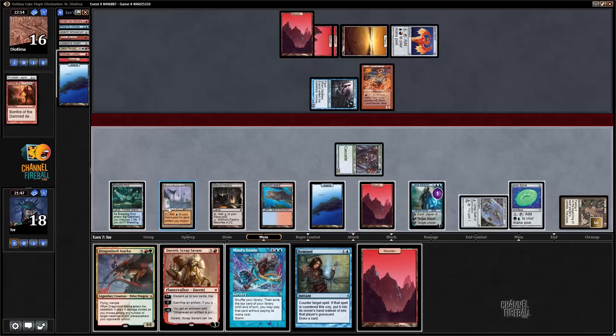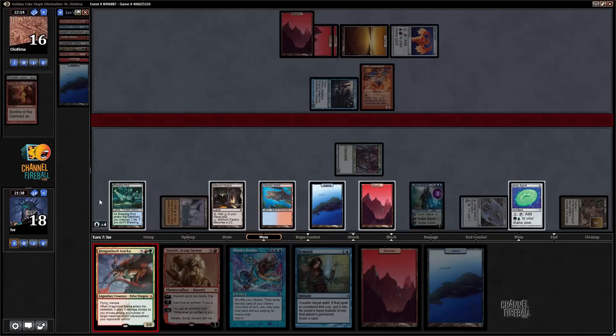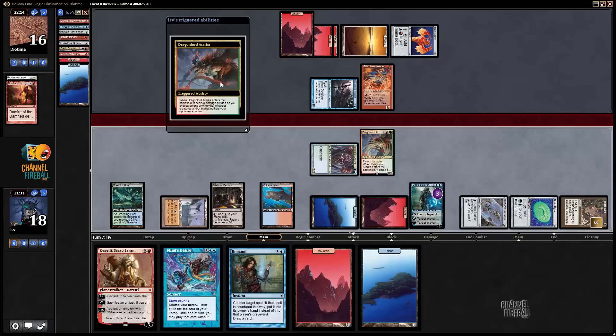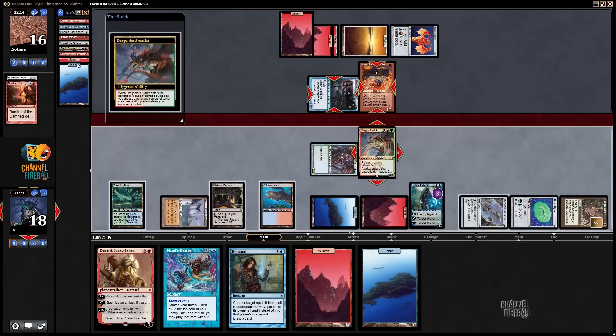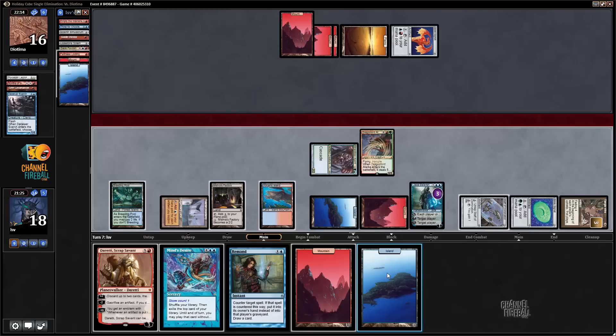That's four, five, six, seven — I'm going to plus Jace. My opponent has a lot of cards in hand, so I'm not too worried about giving them extra cards since they can't cast very many because of my Tangle Wire. Boom — take that. Keep her manned up.